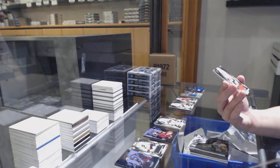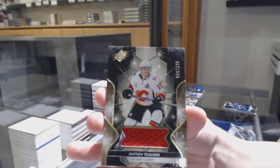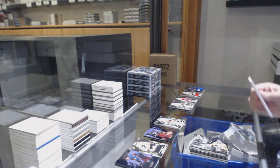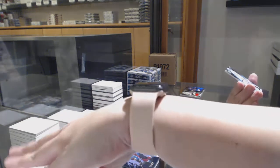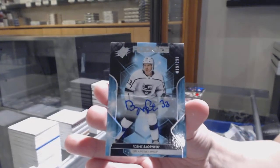We've got number 138 of 199, a base jersey of Matthew Kachuk for the number eight spot. And a rookie auto numbered 19 of 299 for the number nine spot — Tobias Bjornfoot.